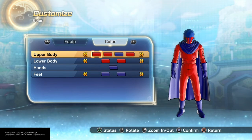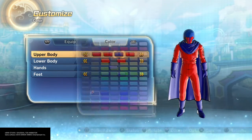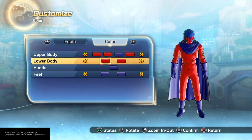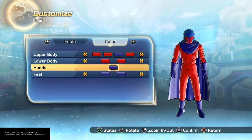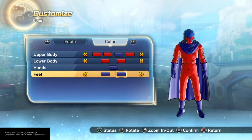For the color match, I did it more to match the helmet than for comic book accuracy. I went with this red for the first two, this color blue for the third, and then red again for the fourth. For the lower, the same color red for both. For the hands, that same color blue, and the same for the feet.